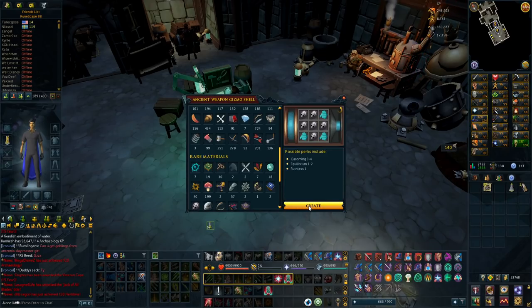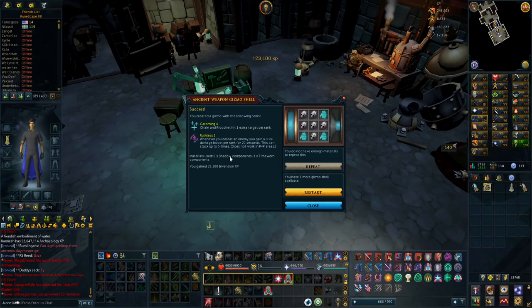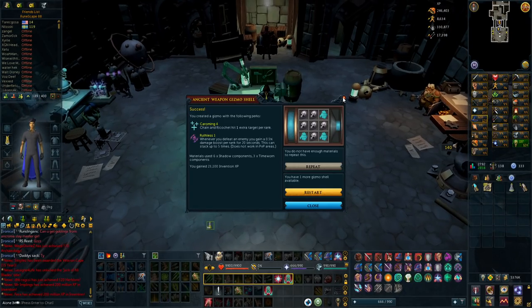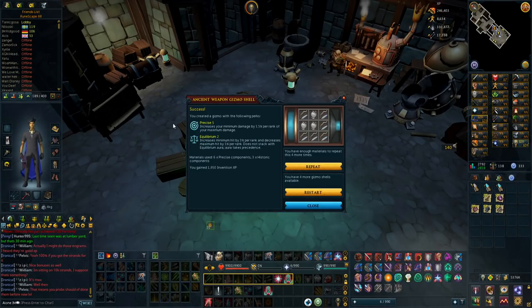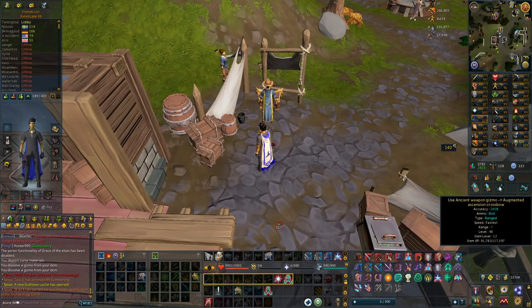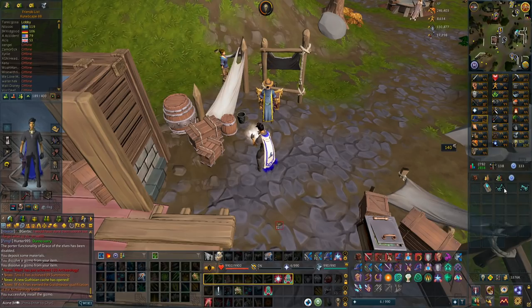Please no more equilibrium to ruthless one - I would be very sad if that happened. Oh, it's good though! Am I happy with this? I think I'm happy with this. Chroming four and ruthless one - ruthless one is not great but it's not terrible. Equilibrium two - I can remove the aftershock one and go for equilibrium two precise six if that's possible. I'll have to check that out, but I'm super happy with this honestly. Precise five equilibrium two is going on the main hand and chroming four is going on the off hand.